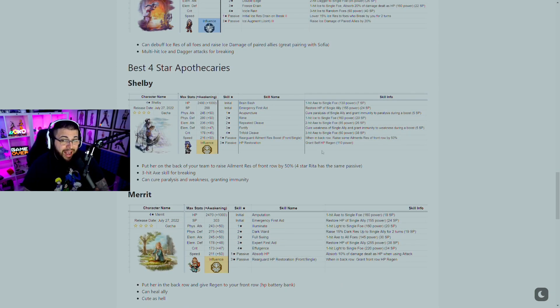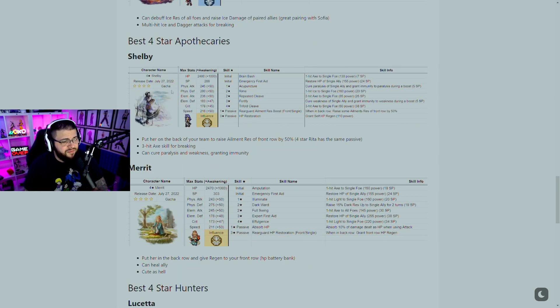Moving on to the best four star Apothecaries: Shelby can be placed on your back line and raises your front row's ailment resistance by 50% — that's actually an insane buff. Having characters like this on your back line in end game is what you'll want. She has a three-hit axe skill for breaking and can cure paralyze and weakness, also granting immunity.